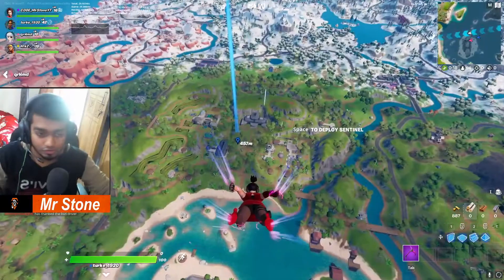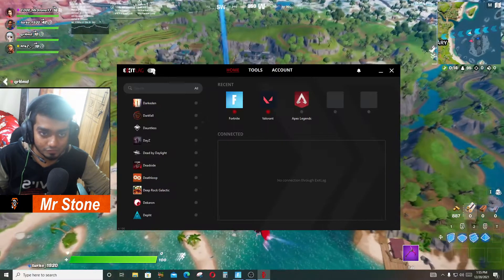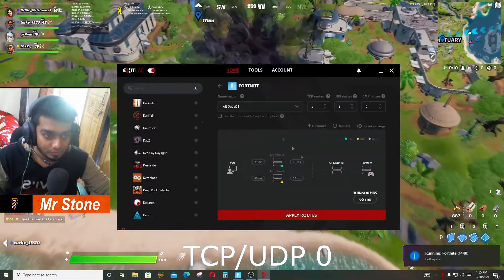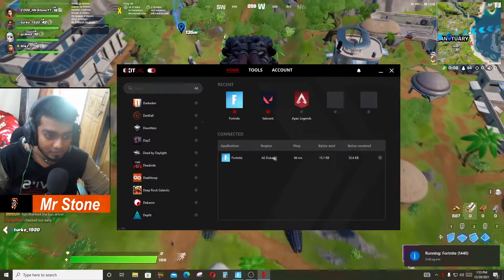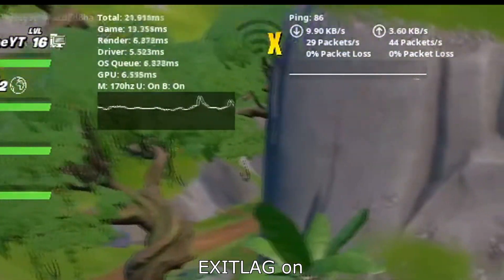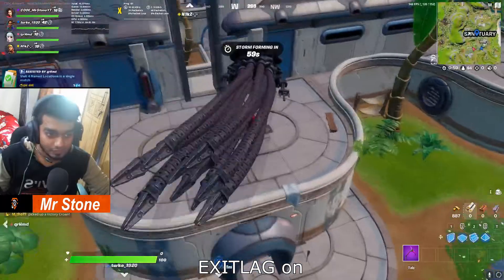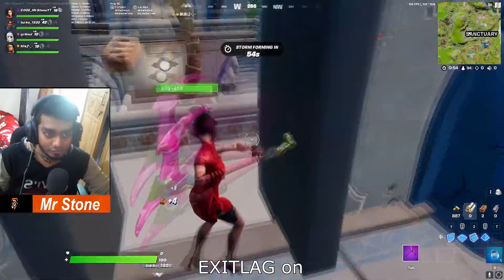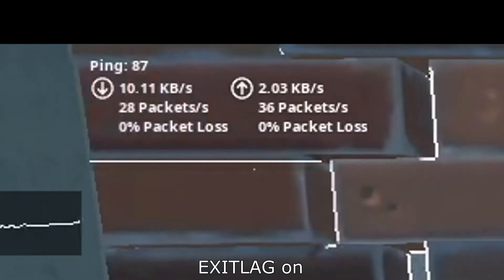So what you have to do is buy only a five dollar software and turn on, select Dubai01, apply route. As you can see the game is still running — I'm not cheating at all. Look at my ping, it's 83 now, so I have a better chance of fighting zero-ping Dubai kids. And as you can see, I have zero percent packet loss.